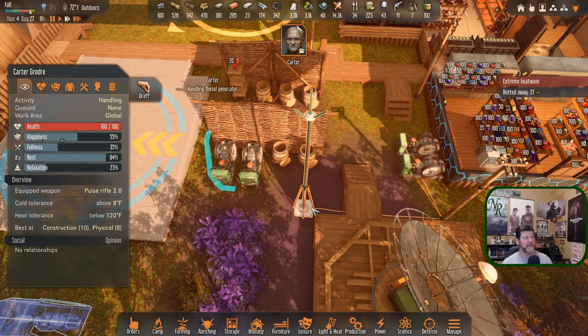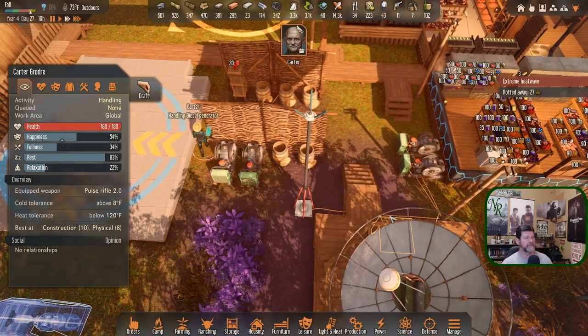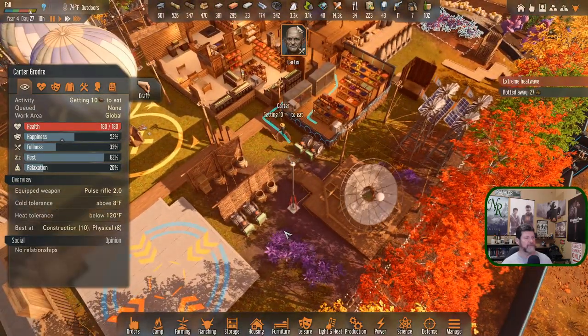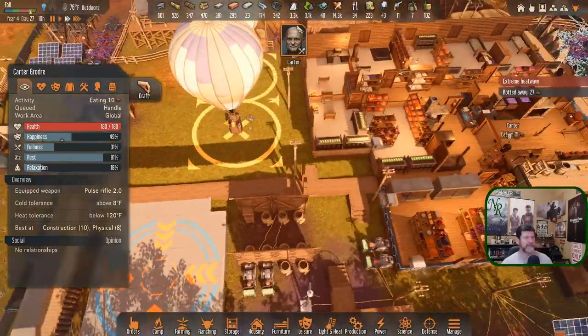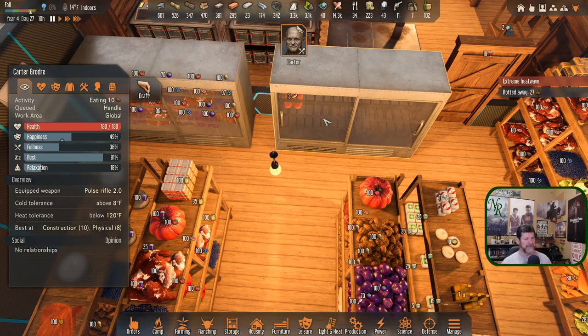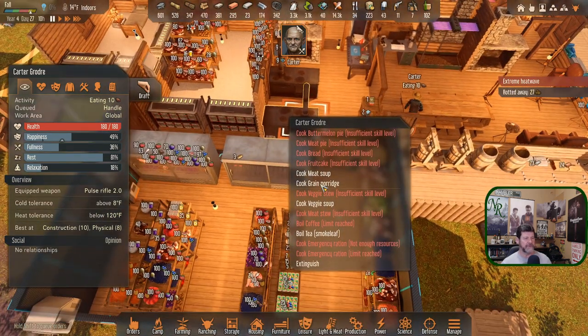Carter, let's refuel. If I tell you to do one, will you do all of them? You grab 40. Okay, and refuel — we're out of fuel over there. You're going to need to grab it from inside. Grab something to eat and then refuel. You want to cook bread — we're down to three bread left. Insufficient skill level to cook bread — ouch. Same with butter melon pie. All you can do is meat soup and green porridge.